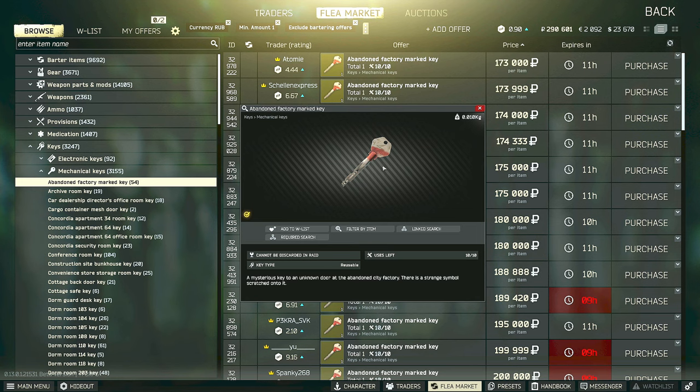For this task you theoretically are supposed to have this key, however at the time of making this video there is a drop-down for the marked room that basically makes this key useless. This key can be found in the pockets and bags of scavs as well as jackets and drawers, or you can go to the flea market where I usually see it for sale around 150,000 to 400,000 rubles. I wouldn't buy this key at the moment just because there is a drop-down, and I will show you that now.